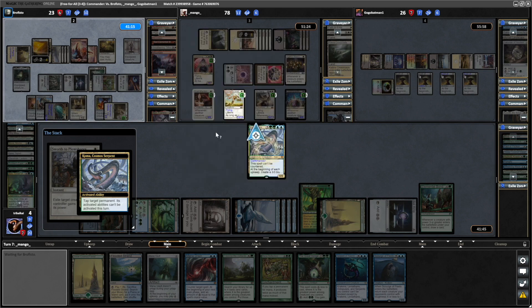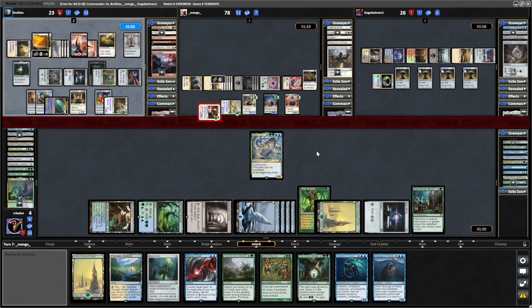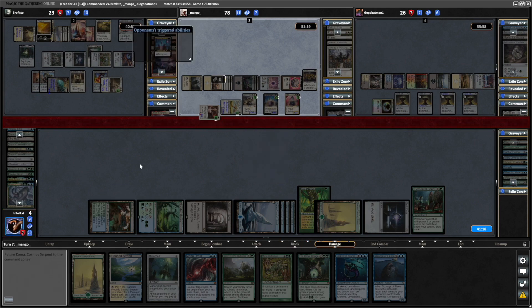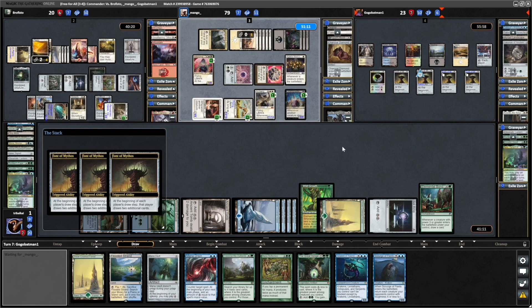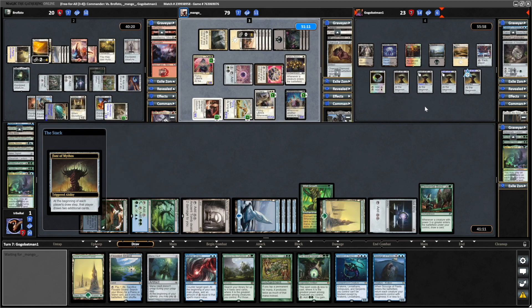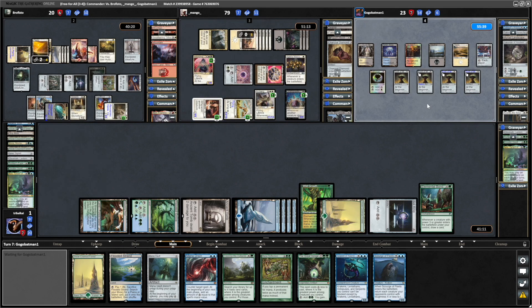The Soul Warden is going to be big enough to take out our Koma, and we're not going to be able to give it indestructible because the Serra Ascendant would have been tapped down. Swords to Plowshares going onto a Koma's Coil. So we'll tap down the Serra Ascendant so they don't gain quite as much life. Our Koma's Coil died, triggering Death Greeter. We will tap down the Serra Ascendant — it loses all abilities. And the Soul Warden swings in towards us, so we will block and lose our Koma. Which triggers Death Greeter. Now finally making it over to Gogo's turn — he will draw a heap of cards from the Font of Mythos. Surprising that we're all still north of 60 cards in library.